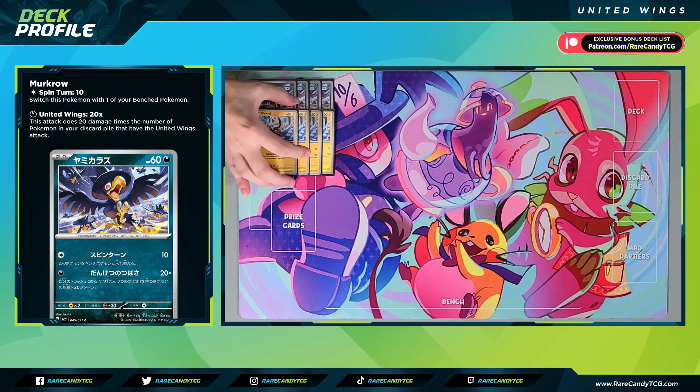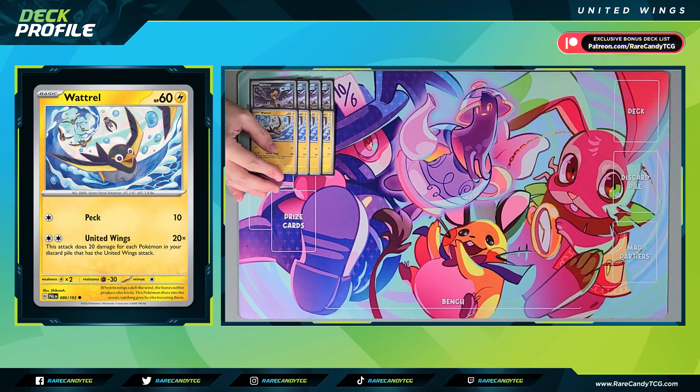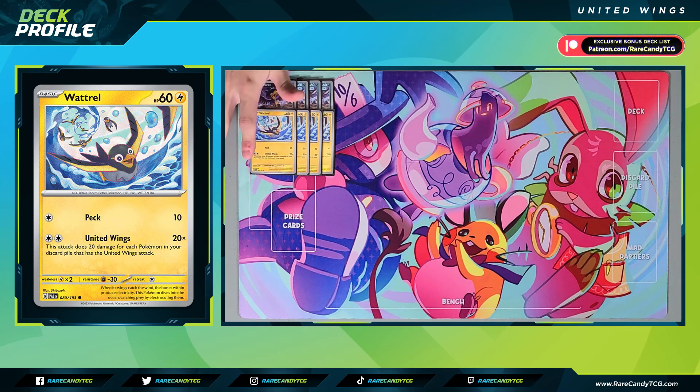Our next Pokémon is going to be four copies of Wattrel. Again, it has that same United Wings attack, but this one does have a slightly heavier attack cost for two colored energy instead of just the one on Murkrow. That said, Wattrel is still not a bad card because we can use Double Turbo to power it up, and being a lightning type means we can more easily one-shot cards like Lugia V-Star, Origin Palkia V-Star, and Lumineon V.